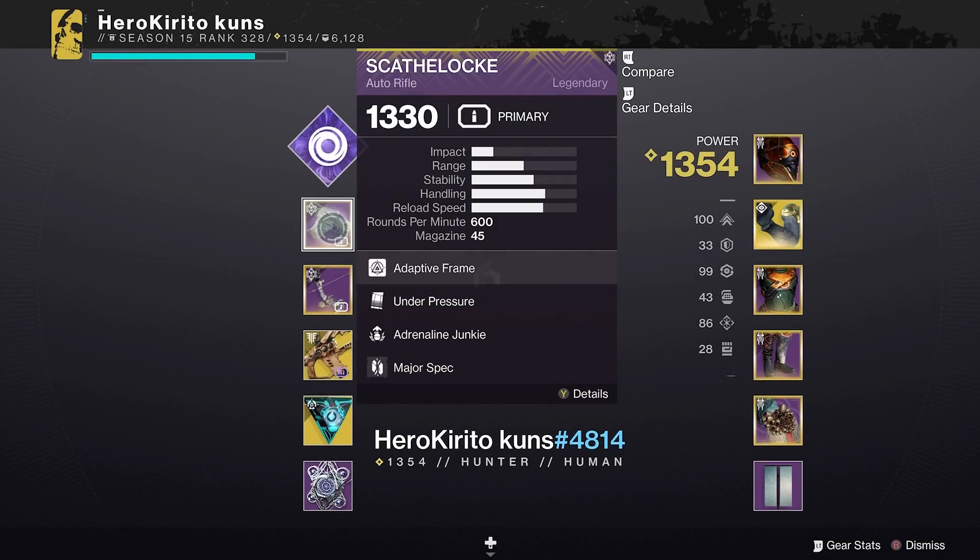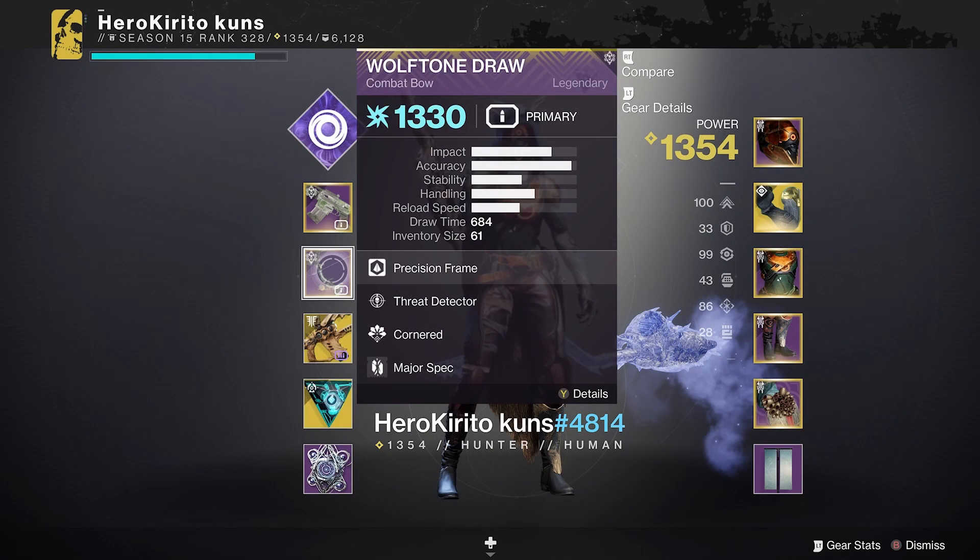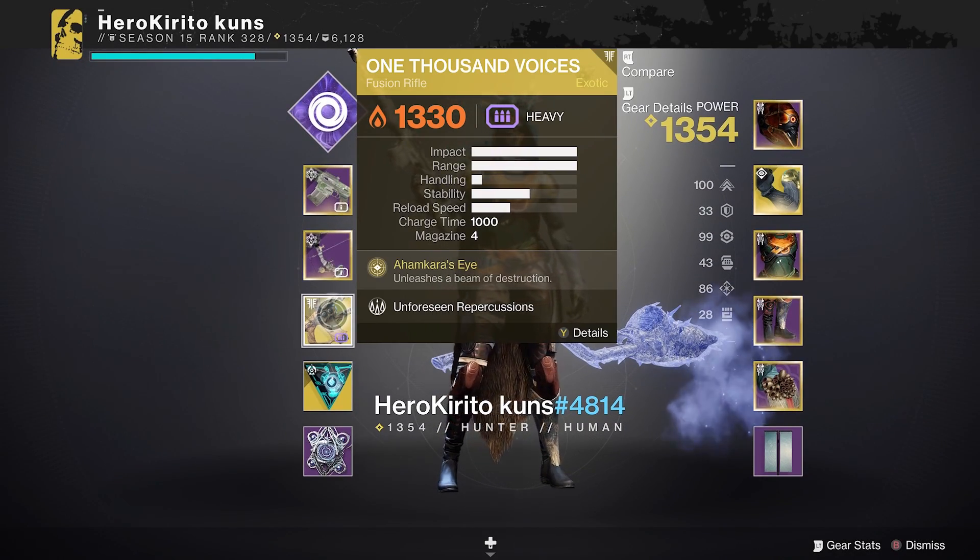Our hunter ran an AR for adds, Wolfturn bow for adds and arc shields. There are arc shield knights before the ogre room, so only one person should run arc. It isn't necessary but it will speed up the nightfall. Finally, he ran 1K for DPS.